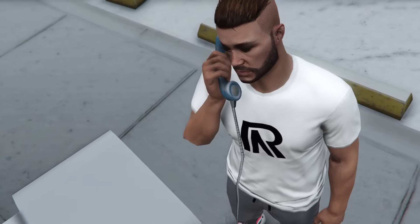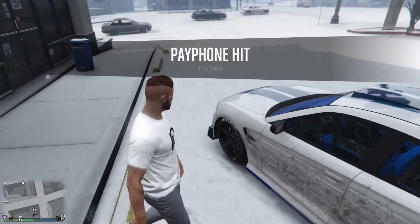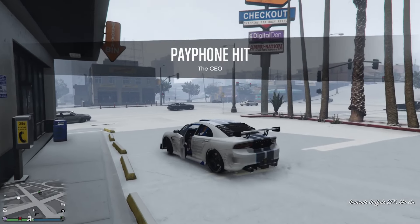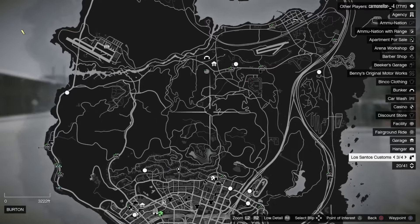Welcome back to another GTA 5 Online video. Today we are doing a small guide on another payphone hit mission. This one is called the CEO, and it's the one where you have to use a scoped rifle to take out the target with a bulldozer.